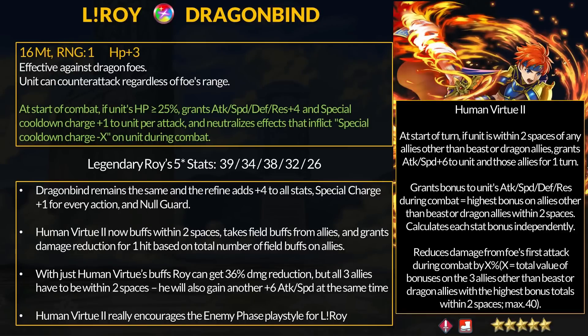Last up is Legendary Roy, another sword infantry who also got a remix which we will cover in this video. Dragon Bion received no changes because it has Distant Counter and Dragon Effectiveness. For the refined portion, at start of combat, if Roy has more than 25% HP, he gets +4 to all stats, special charge +1 per attack, and Null Guard. Distant Counter with basically Steady Breath and Null Guard is not bad at all. Roy has decent speed but spreads everything else out somewhat evenly — not super high attack nor defense or res.